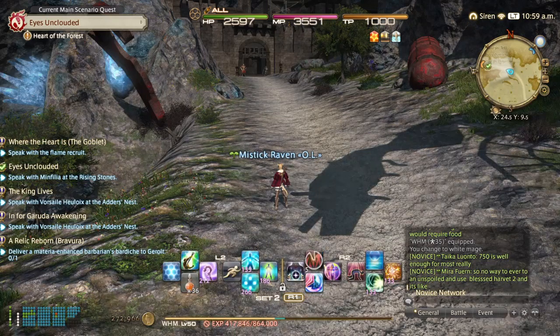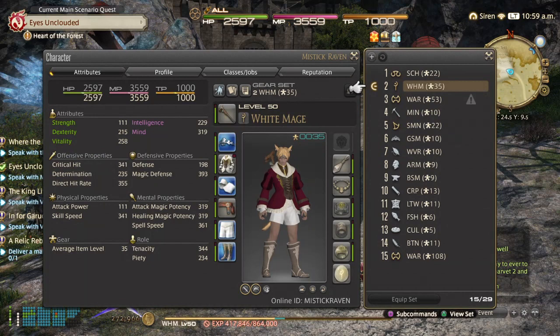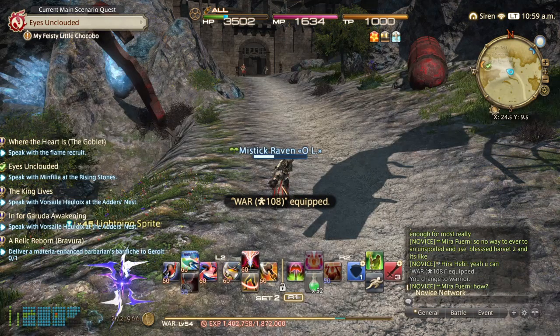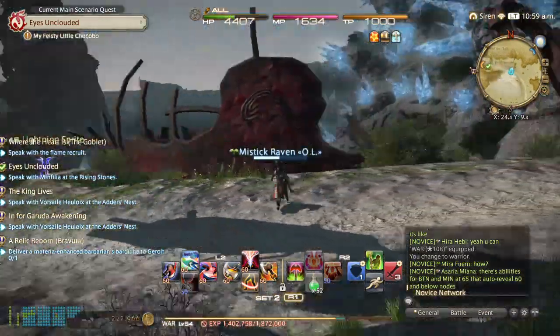I always start off with 2, and then I go down to 3. So when I go back to the character sheet, I go back down here, I equip, and now my abilities will change accordingly.